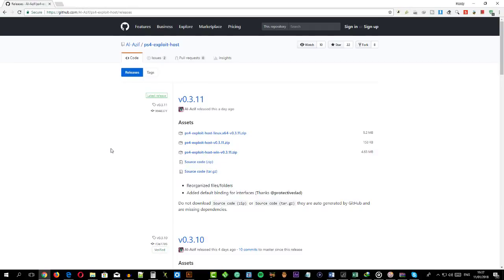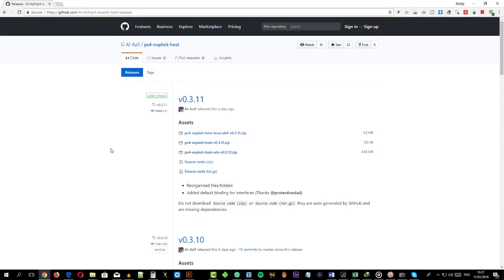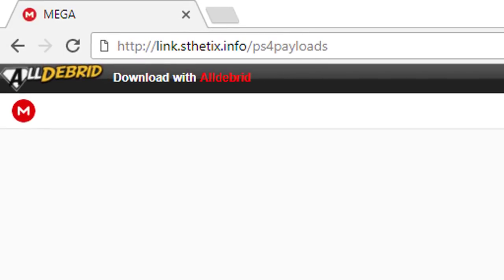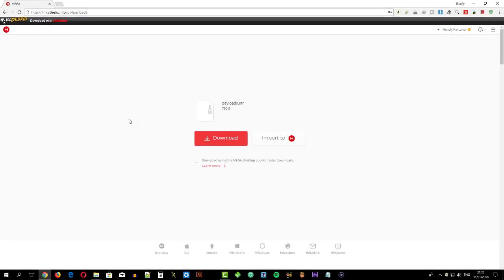Open your web browser and go to this URL. Download the latest version of PS4 exploit host — I chose the Windows version. Then open another URL and download the PS4 payloads package.